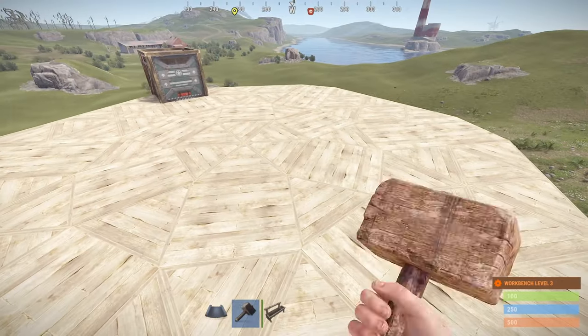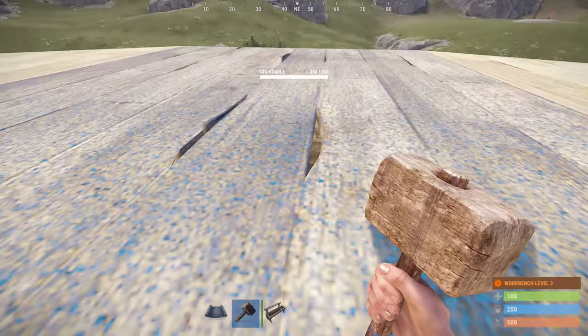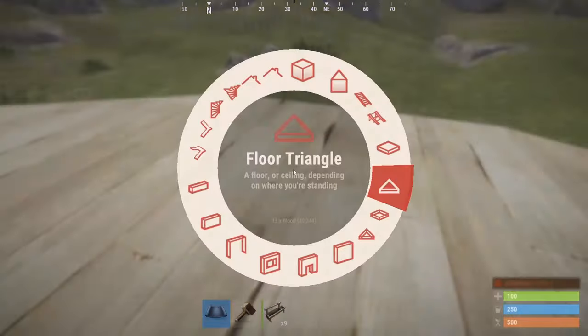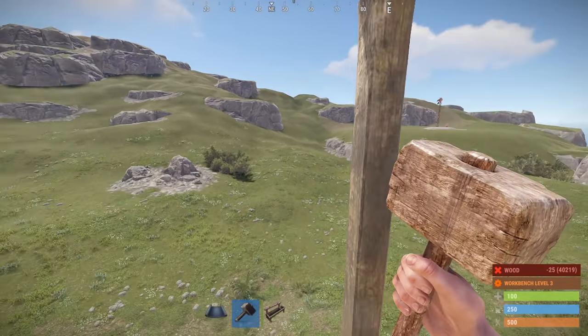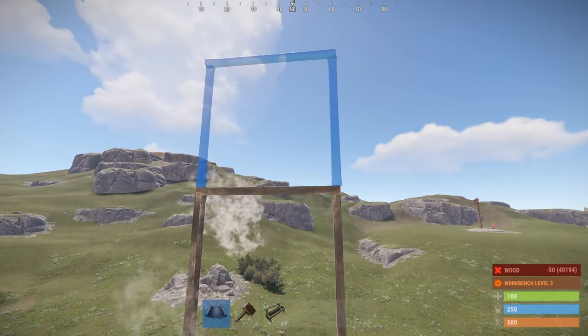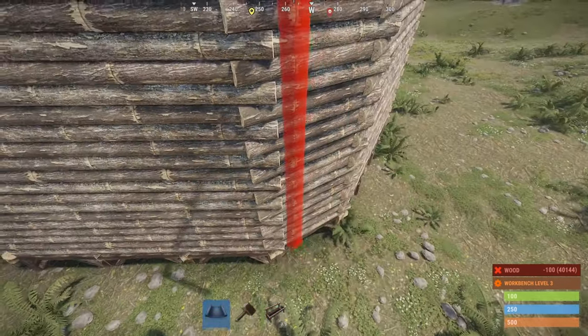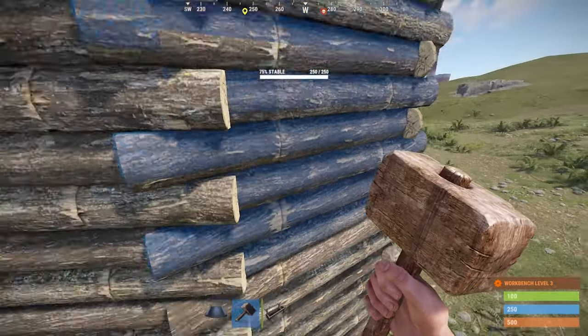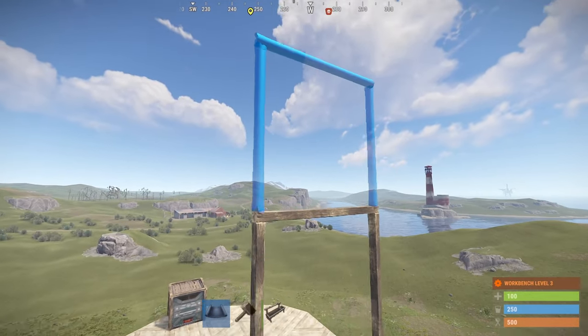Now we need to figure out where to put a wind turbine. You could probably put it here — this spot is at 53%, so we could do it right here. Count out five placements and there you go — five of these.